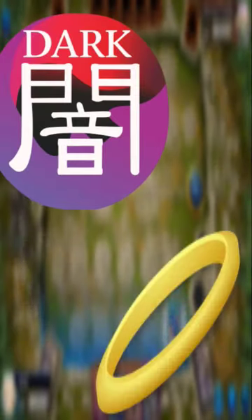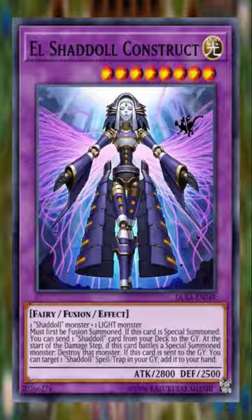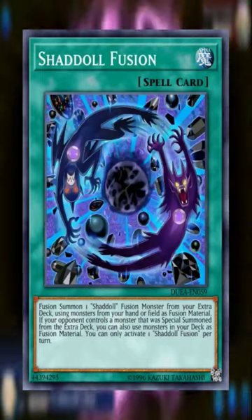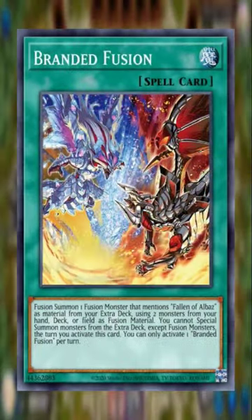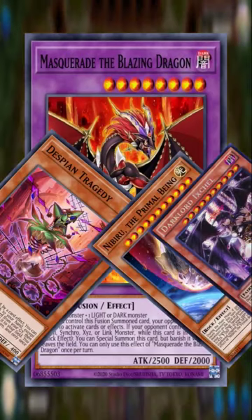So, you want to play Despia. Despia is an archetype of dark fairy monsters that focus on fusion summoning and gaining advantage from being sent to grave or banish, similar to Shaddolls. However, unlike Shaddolls, they don't have a way to fusion summon from deck, yet. Most of their monsters focus on using a Despia and either a light or dark monster to fusion summon.